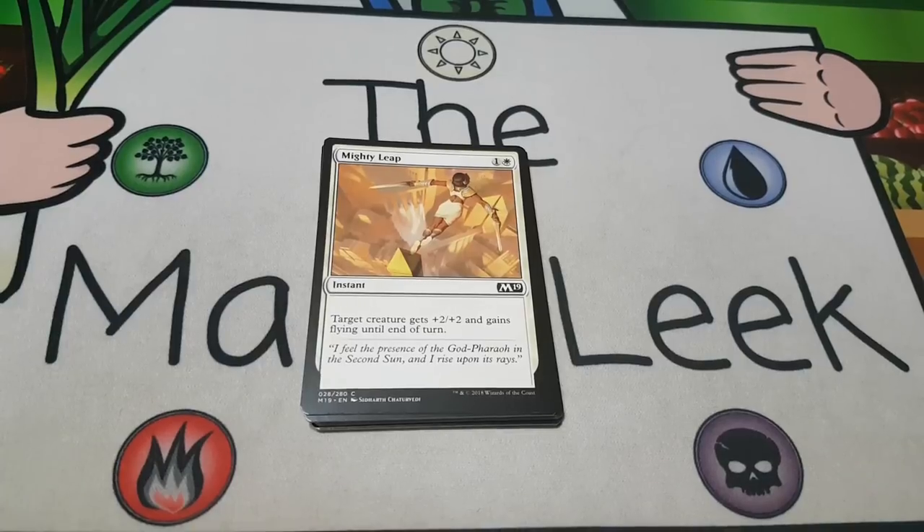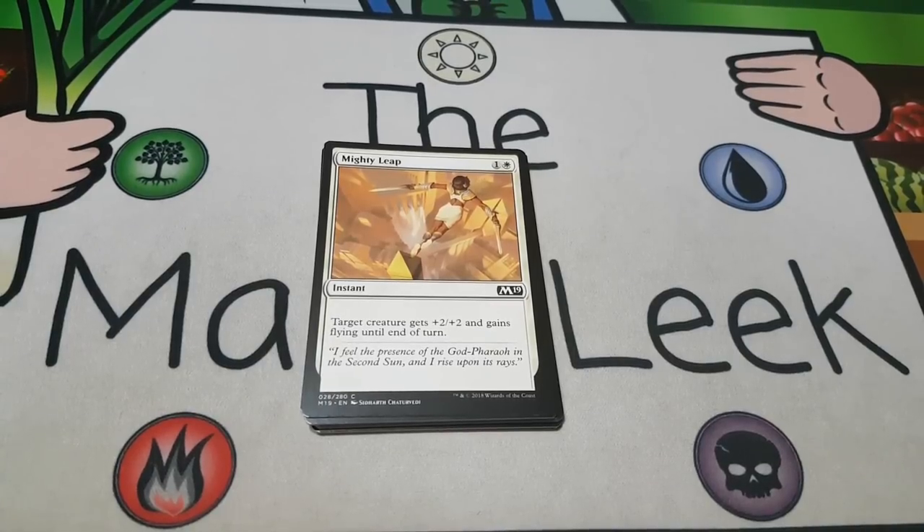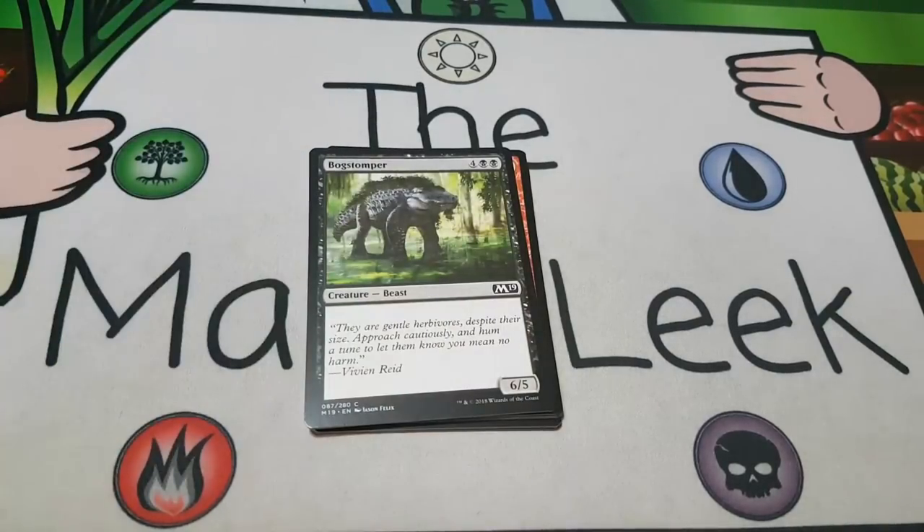Up next is Mighty Leap — one and a white for an instant. Target creature gets plus two, plus two and gains flying until end of turn. I actually like Mighty Leap, it's a totally fine combat trick. If I have a spot for it, it goes in every white deck ever. It's exactly what every version of white wants to do. Even if you put it on a flyer, it's a slightly crappier giant growth. It's a totally fine combat trick, just something you take very late in the pack.